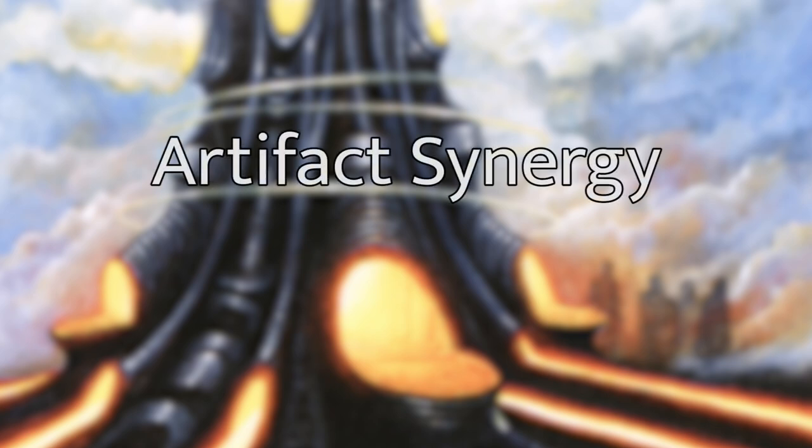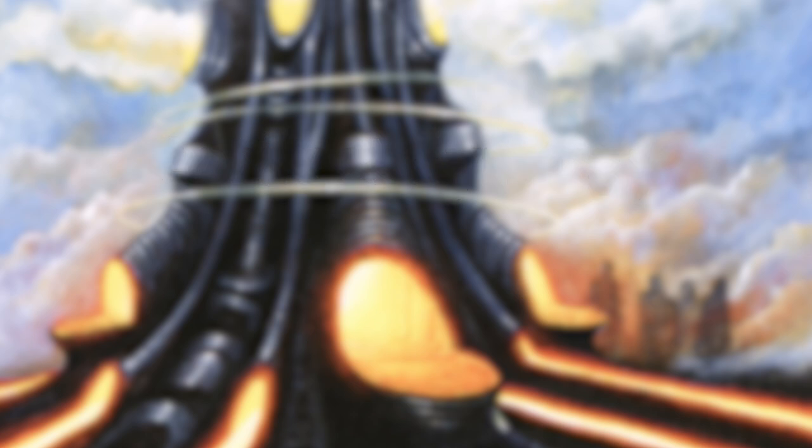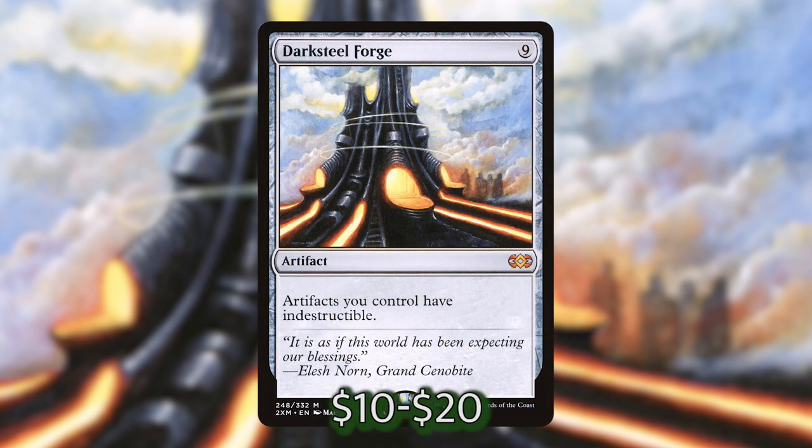Let's talk about some artifact synergies — good artifact cards that are going to boost our power level. Let's start with Darksteel Forge, a nine-mana artifact that makes all of our artifacts indestructible. This is absolutely insane and it really protects our board. Artifacts are already a little bit harder to deal with and we're already going to have a ton of them. Something I found in researching for this deck is that there are only five spells that specifically exile all artifacts, and whenever someone is doing that they're also exiling all of their artifacts. So Darksteel Forge is really good in this deck for that reason.